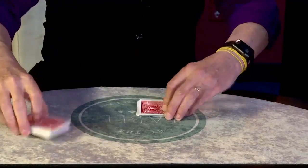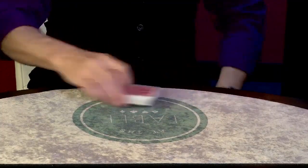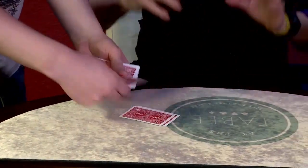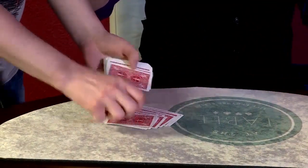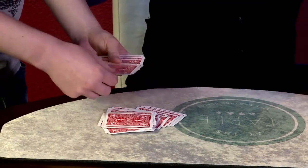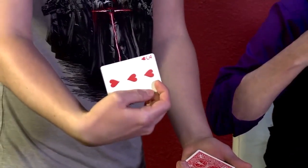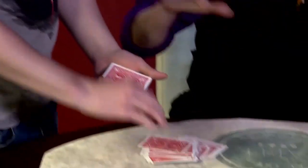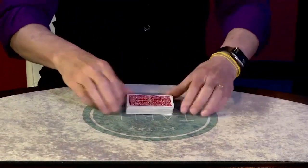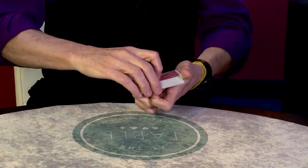Cut these and throw them in. Now we need one more card. Matt, take the deck and start to deal a face-down pile — two, three, or five cards till you get near the center, and stop whenever you want. Look at the last card, show it to the camera, put it back in place, and then put the rest of the cards on top. That is one incredibly super fair selection — I'm baffled by how fair that is.